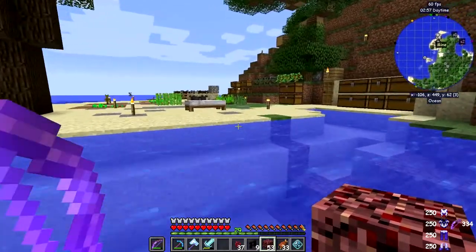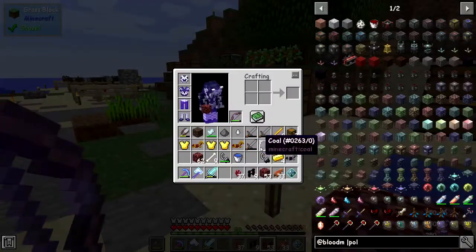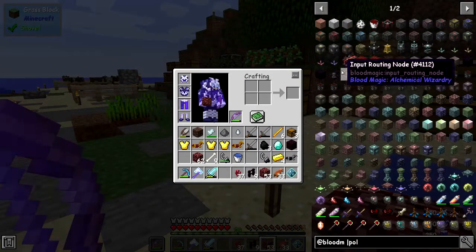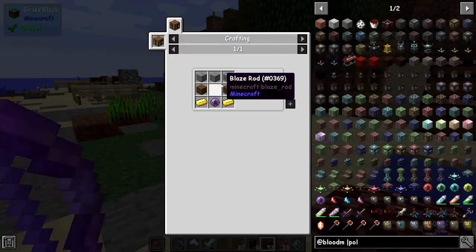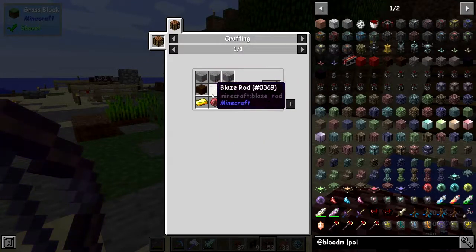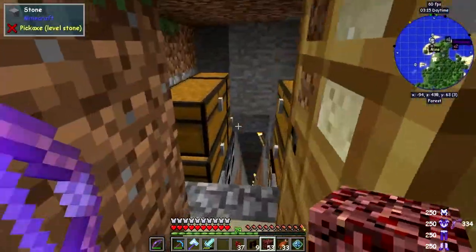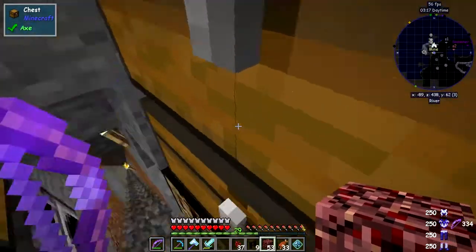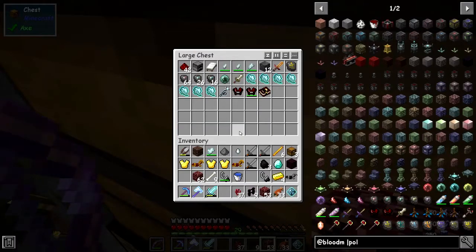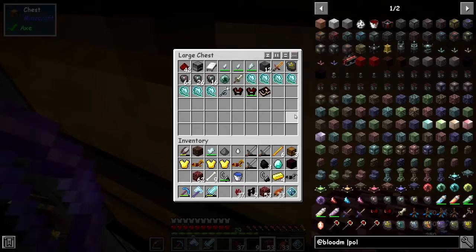The first thing we're going to build — I can't remember what it's called right now — is the alchemy table. Because that's not too difficult to make: it's just a weak blood orb, stone planks, and two pieces of gold — really not too difficult. I've even got some gold from the chests. So let's make that up straight away.